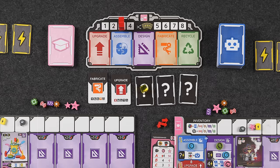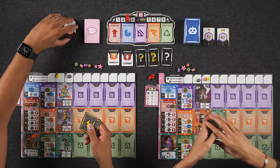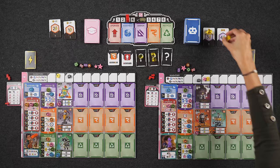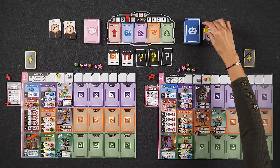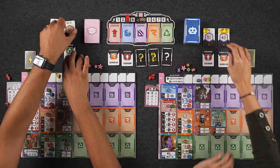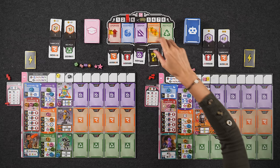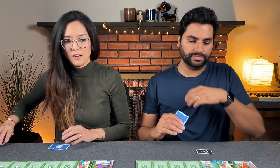One, two, three — I'm doing upgrade and fabricate. Naveen is also upgrading and... design? The AI reveals design as well. Three design-related cubes and energy coming. Naveen isn't sure if it's the right decision. We're young inventors — not experts yet. Let's start with the upgrade phase.